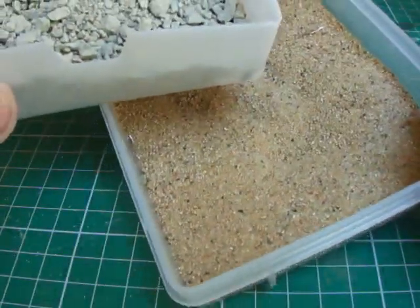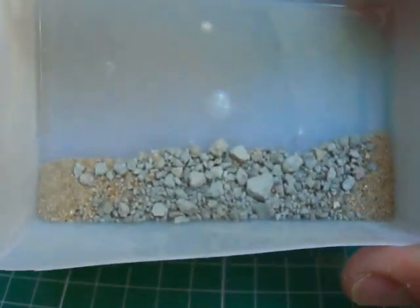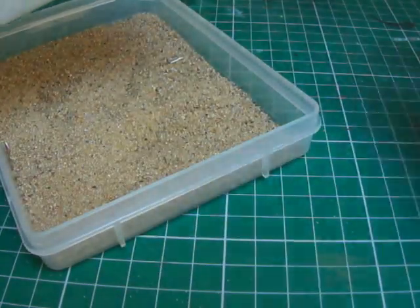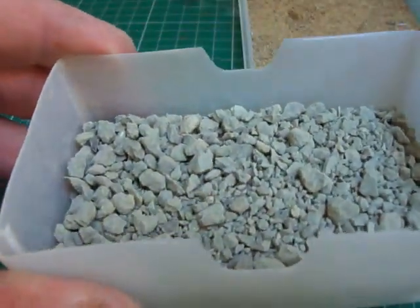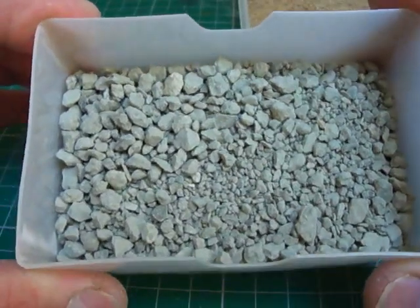So that mix with that is what it comes out like — a cheap, easy way of basing. You get different sizes; if you shake it, the bigger ones rise to the top and you can take those away and use the smaller stuff underneath.